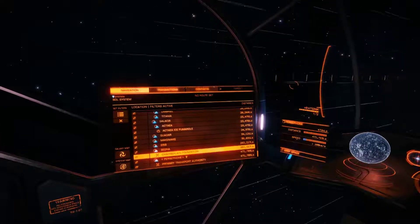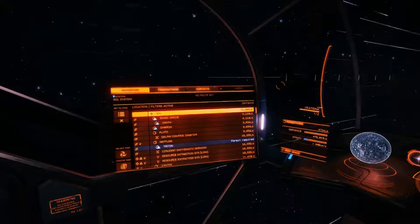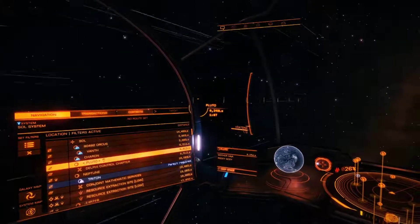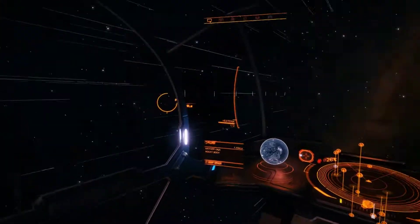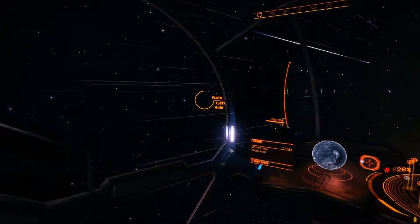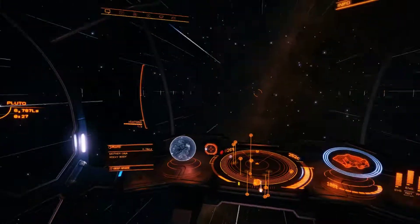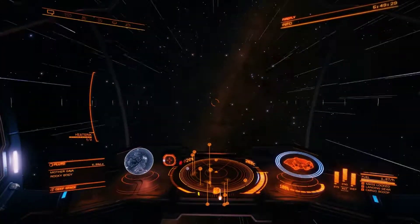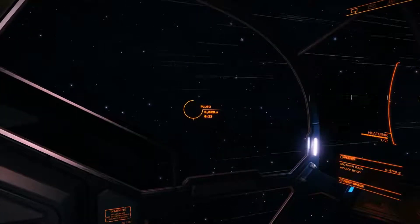Now, briefly, we can see us passing by Pluto. So we're at the very edge of our solar system right now. Yet we've still got 467,000 light seconds to go. Say goodbye to Pluto.